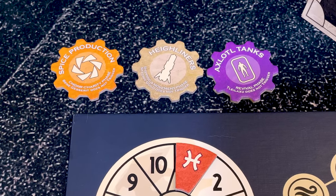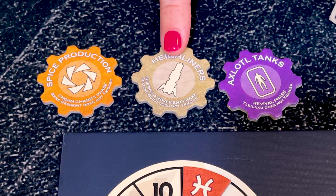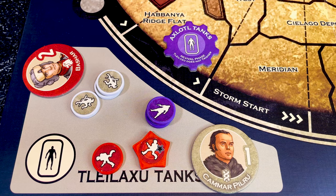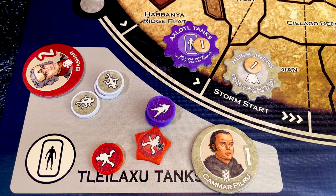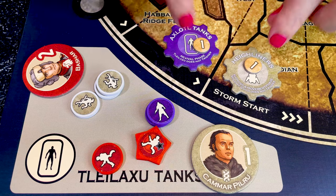Technology tokens allow the faction who owns them to gain more spice through specific industry. There are three tech tokens and each works in a different way. The Axolotl Tanks allows the player to collect one spice and protect their control, if at least one faction takes a free arrival. The only exception is if the Tleilaxu are the only faction to take free arrival.